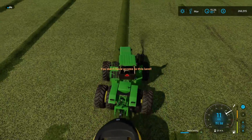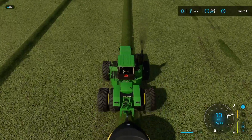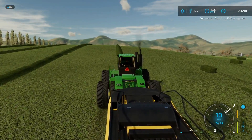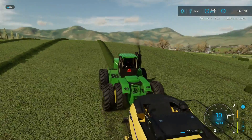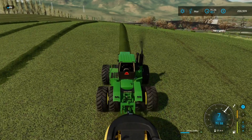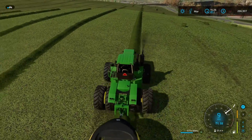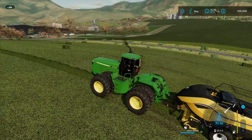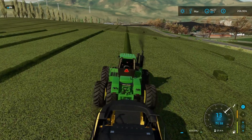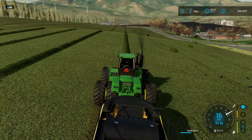We'll get this strip done and then check on the Kubota. By the time we're done this strip, the John Deere over there doing field 11 should be done. Also, we need to put in a garage, or a repair trigger of some sort — probably a garage — because I don't actually think I have a tractor with narrow tires on, and I don't want to damage the soybean crop. We really want that crop to be ready.